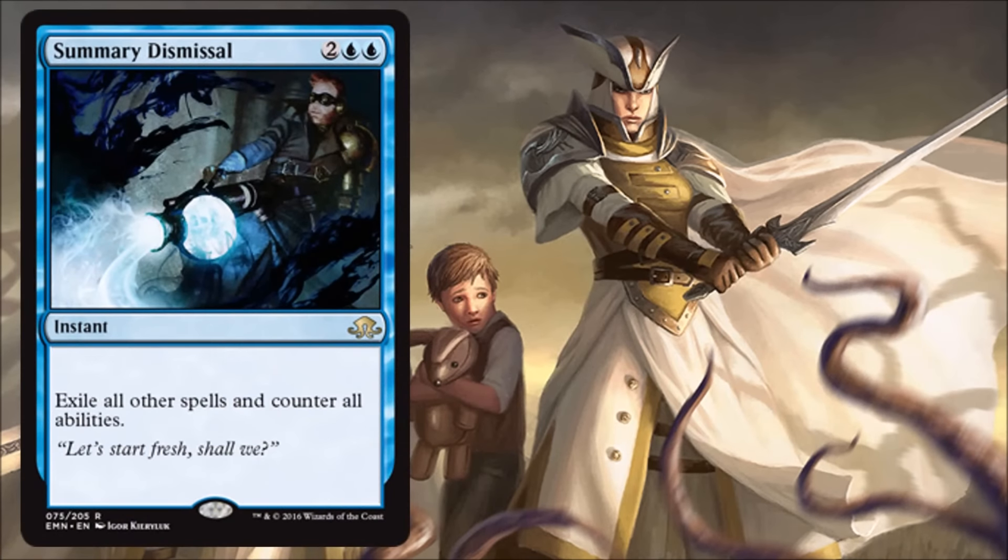Next we have Summary Dismissal — two blue and two — it's a rare instant: exile all other spells and counter all abilities. I've said this the last few videos, but it does feel like Wizards is starting to give us more and more pieces of a control deck. Control has been kind of quiet for a long time in the meta, but it feels like Wizards is trying to push it a little more. Maybe by the next set it might become a thing.